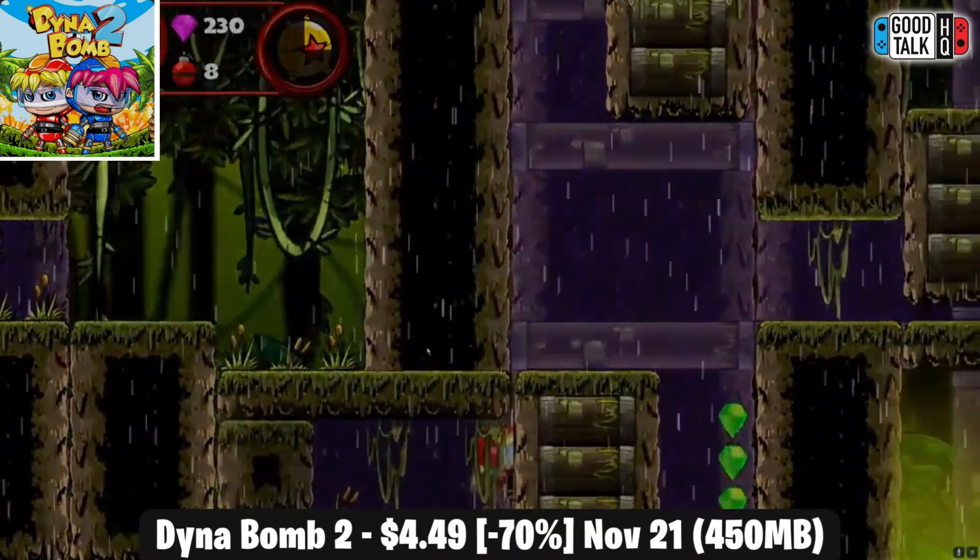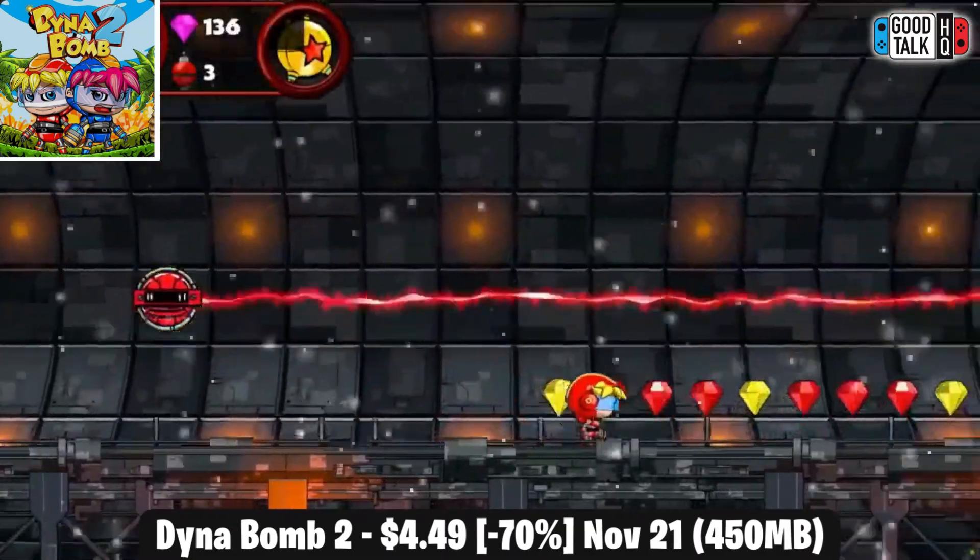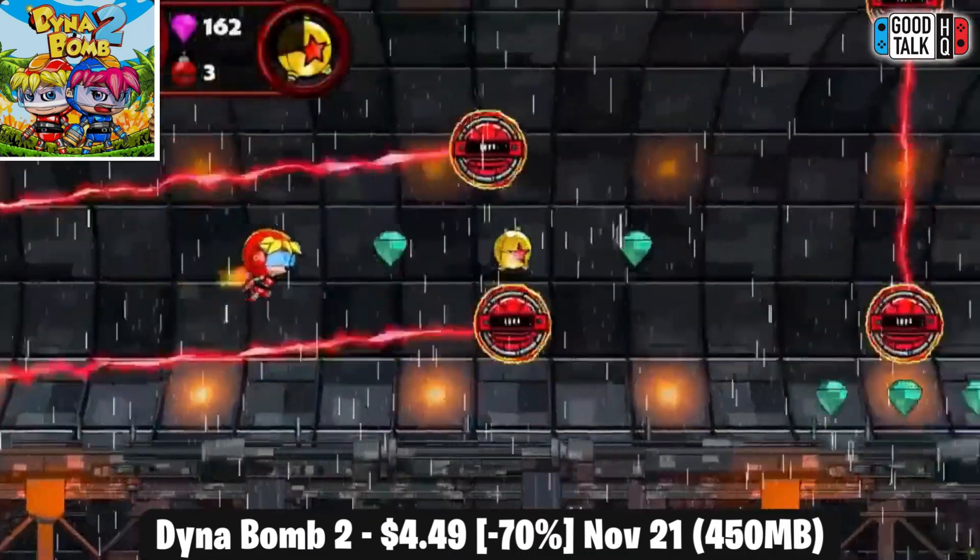It has 8 different worlds and some secret levels to unlock as well, and right now it's on sale for just $4.49, marked down 70% to a new low until the 21st.